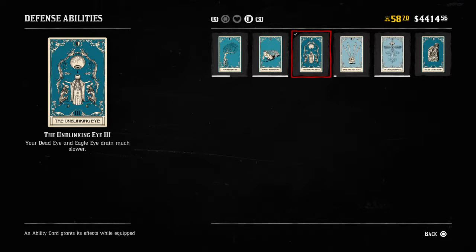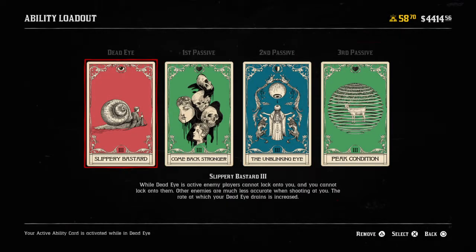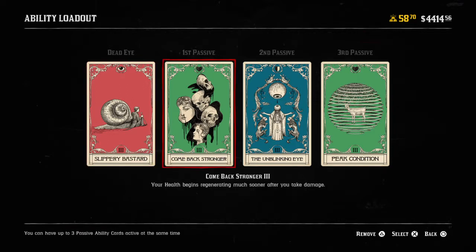I'm going to show you the other cards I typically play with if I'm going to be using Comeback Stronger. I'm definitely going to be using Slippery Bastard. While Dead Eye is active, enemy players cannot lock onto you and you cannot lock onto them. Other enemies are much less accurate when shooting at you, though the rate at which your Dead Eye drains is increased — so managing that drain is critical when running Slippery Bastard with Comeback Stronger.